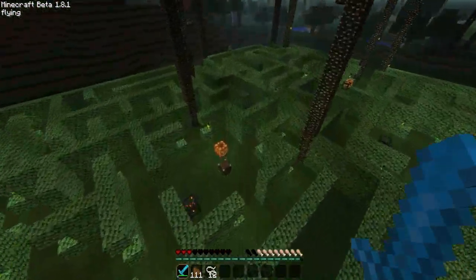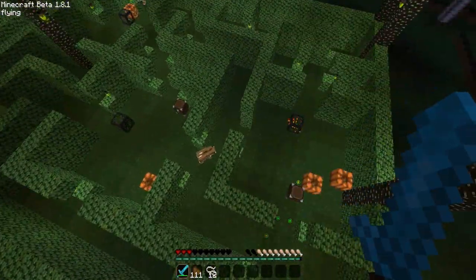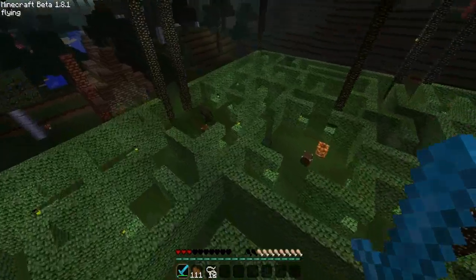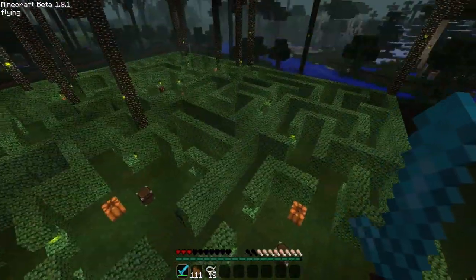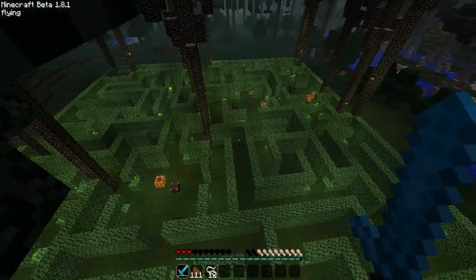That's my look at the maze. I guess it has the same stuff as a normal dungeon would in the chests, but there is a whole new bunch of scary mobs. That's the maze mini-boss. And I'll be back with the Naga.